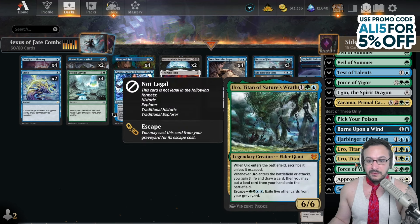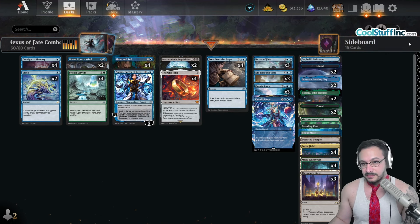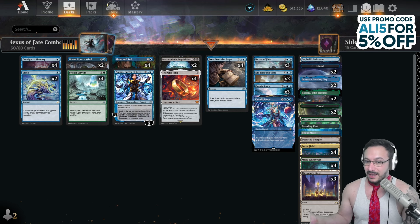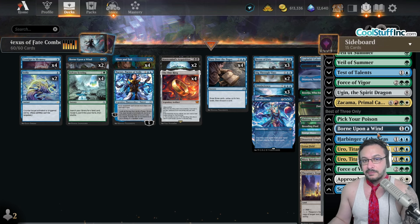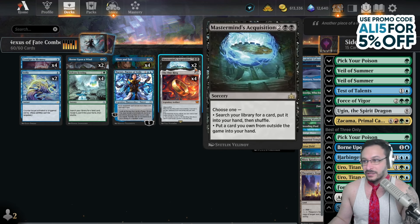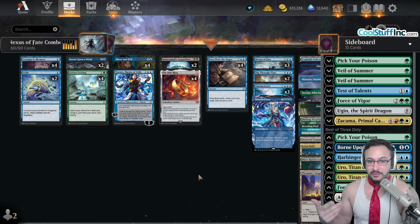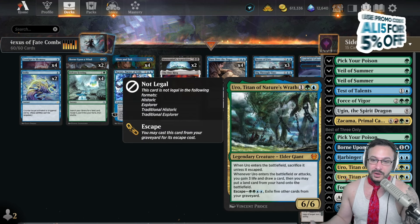After game one, you can play Uro as well. You could play one Hall of the Storm Giants, maybe over an island if you want. If you want a way to win main deck — currently the deck has no way to win main deck outside of Mastermind, which I don't really mind, but I know some people that it bothers, so feel free to add that. The reason I do it this way is because usually game one, people aren't going to have hate for your Mastermind. Game two, you might need to bring in Uro because they might be on to you and know what to counter.